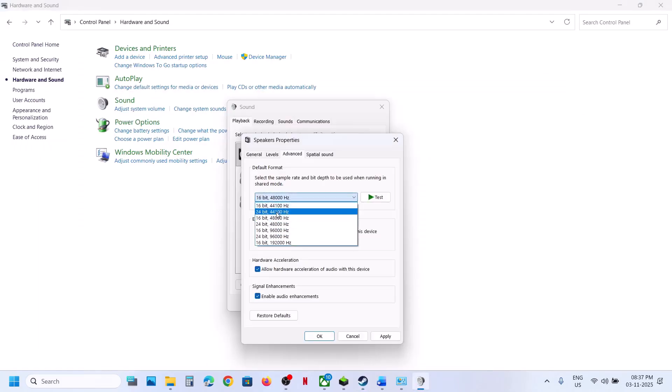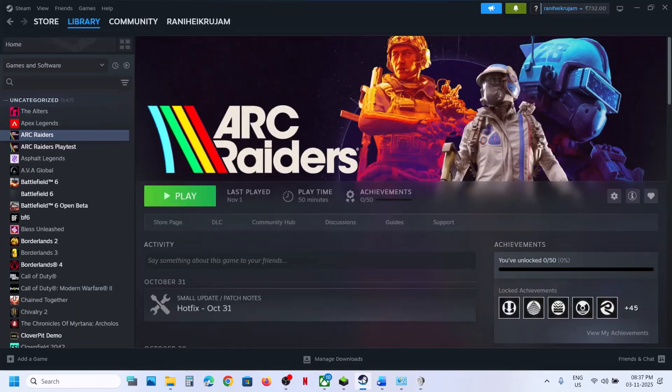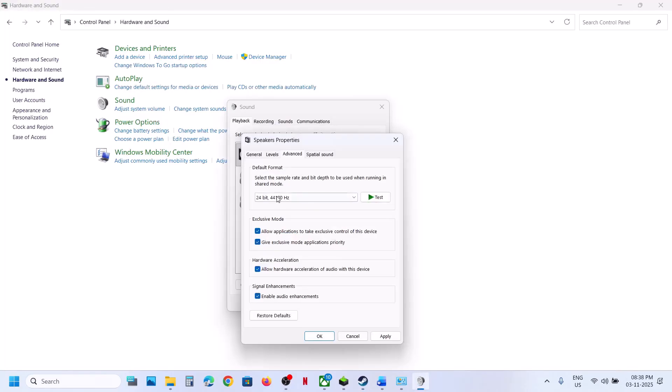You can also try 24-bit 44,100 Hz or 16-bit 44,100 Hz. Each time, make sure you hit Apply, click OK, and then relaunch the game and check.